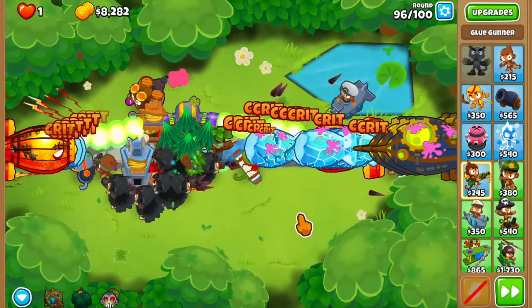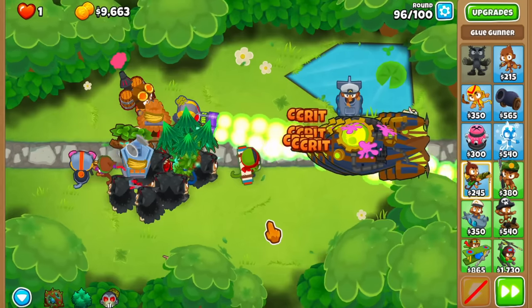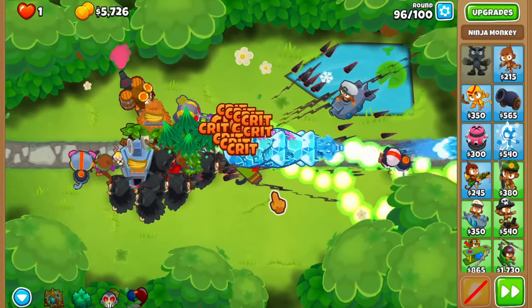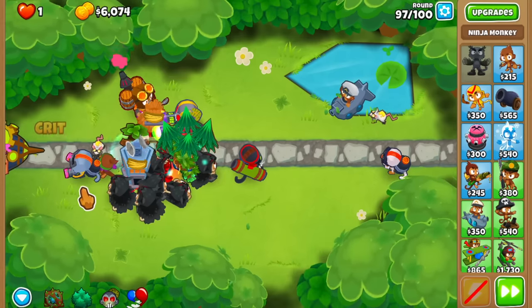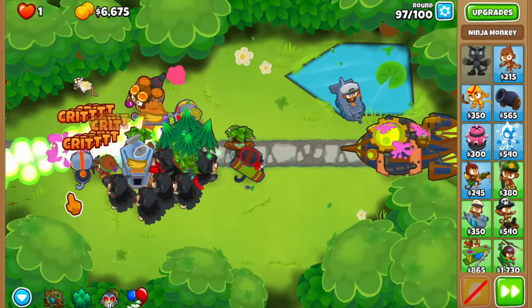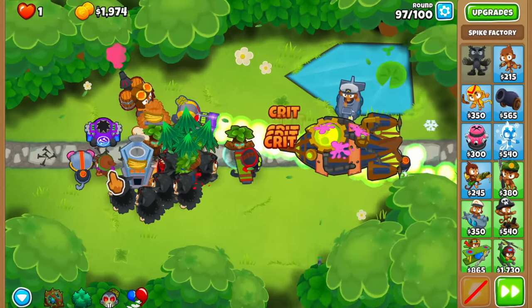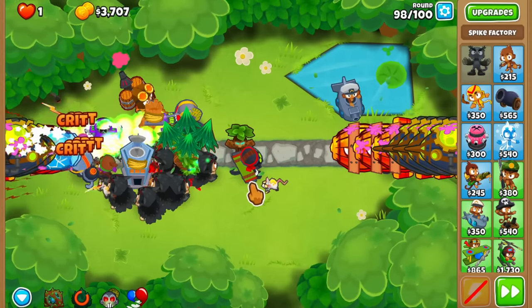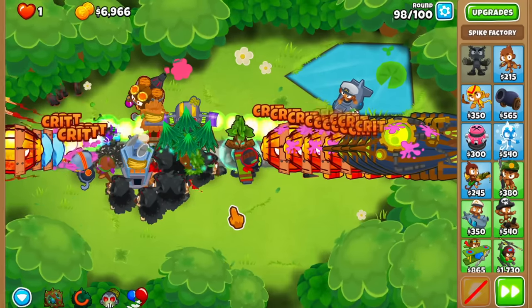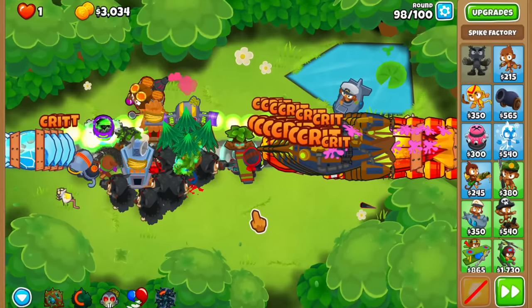The BFBs have been dealt with. Look at this - the super is helping out a lot. We deal with the left first, and now we deal with the right side - that's just amazing. Let me buy the Sabotageur, and I want to have enough for rounds 98, 99, and the 45 DDTs. The BAD is going to come out from the left track - the primary one - so we'll have a very small amount of time to deal with it. Maybe a Spike Storm in range of both villages. If I buy the Spike Storm with the bottom cross path, it's only going to disperse onto the left track.